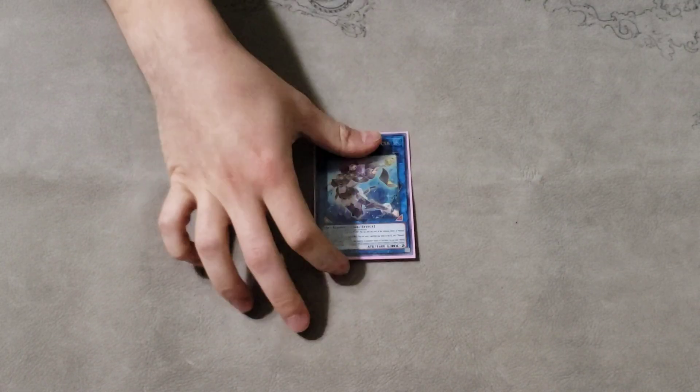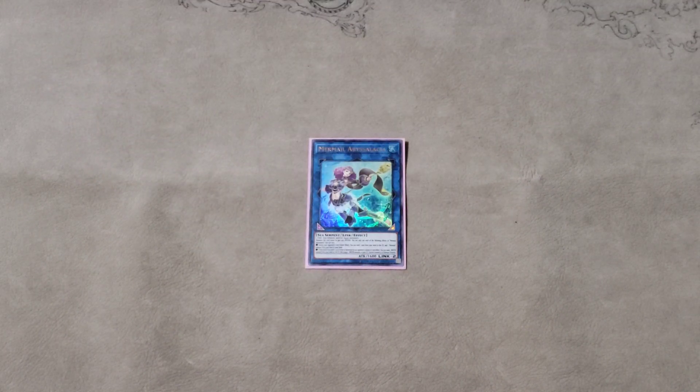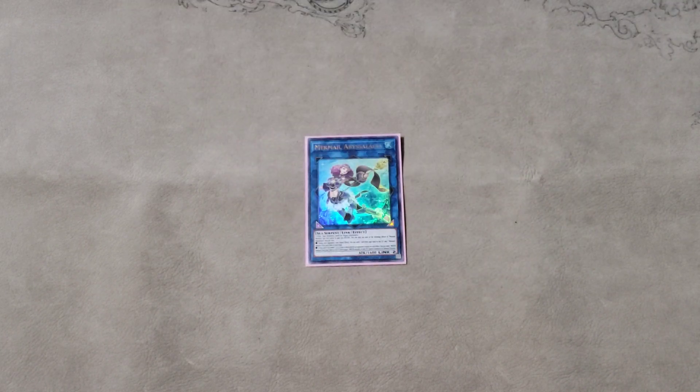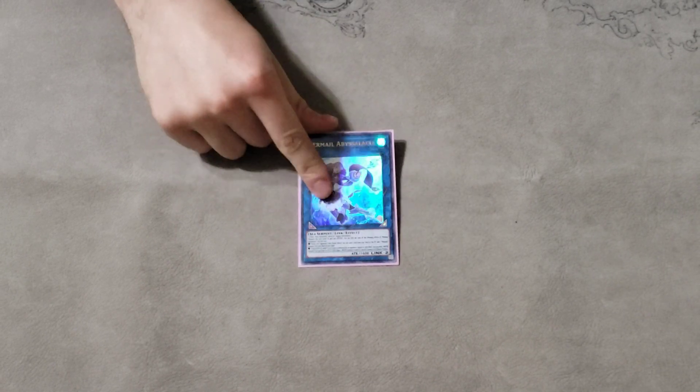The extra deck is actually 14 cards because I sold my Crocosaurus — there should be a Crocosaurus in here. One Abyssalacia — this is part of your end board and she's so, so good because she can interact on your opponent's turn: pop a monster, get a search with Dragoons, or just pitch any water monster in your hand to get an effect. She can also search the Abyss Dine, which is very, very important. And she has a really cool effect where if she's destroyed you can send a water monster from your deck to the graveyard as cost to get effects and special summon a water monster. So she floats too, making it even harder for them to break your board — Abyssalacia is honestly just such a cool card for the Mermail strategy.